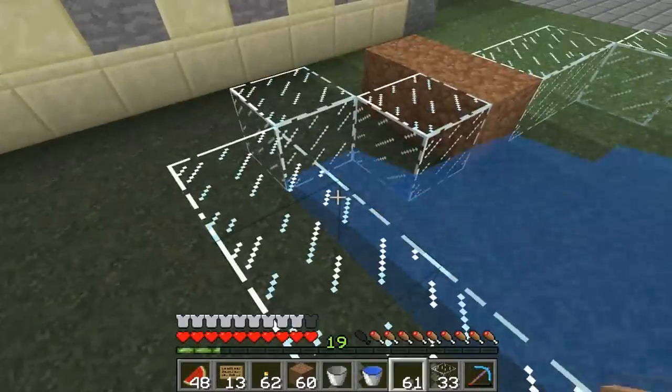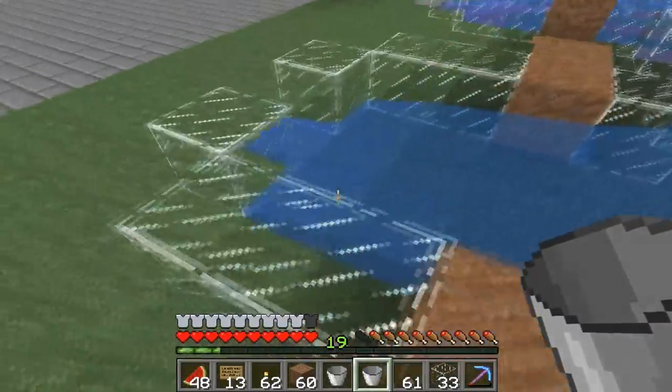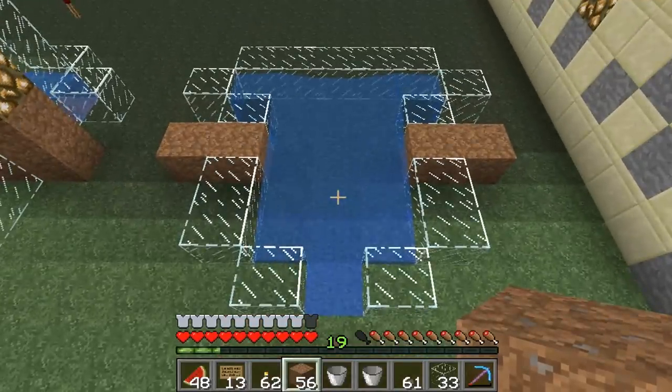Then we're going to close off this back area. In each of these parts we're going to put a water source, and this is going to push the mushrooms from the back side to the collecting area. I'll give you guys a bird's eye view of how it's supposed to look, and you want your base to look something like this.